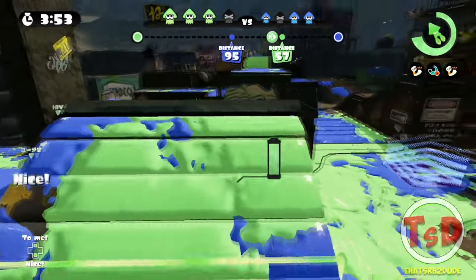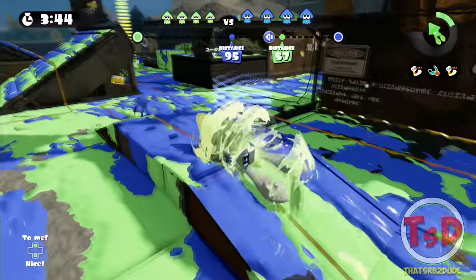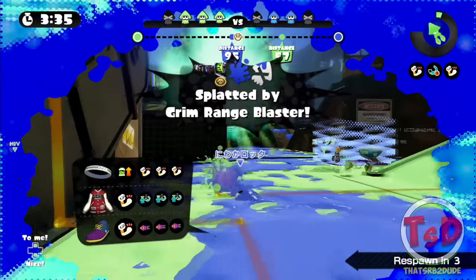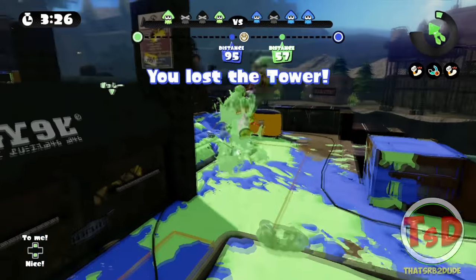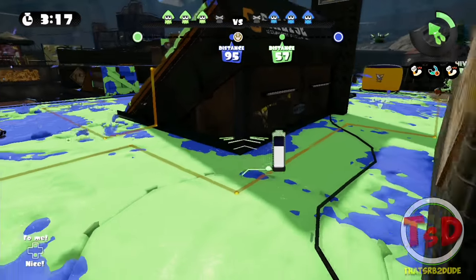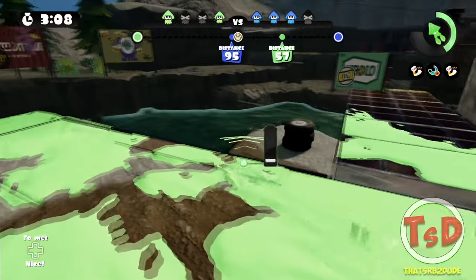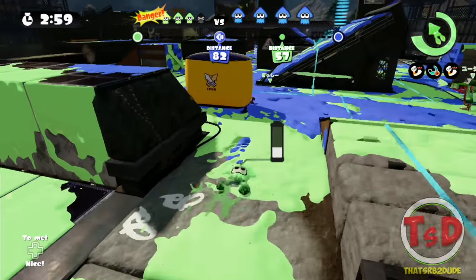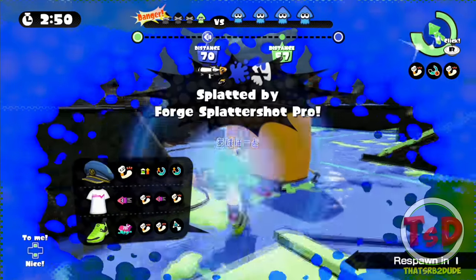That's a Lunar Blaster — nicely done. Yo, that's Suzuka — I'm in a Kraken. Trying to bait him, making him think I've run out of my Kraken — didn't work on the Forge, but the Grim got me. I'm going to the right again since we have a little control. Can't challenge that Luna. It's quite nice on this map because you have all this area that can just be painted for free special charge.